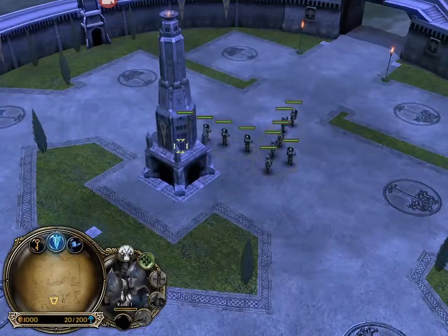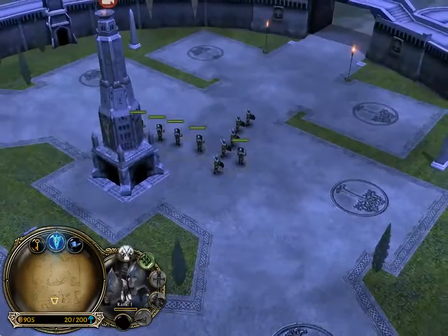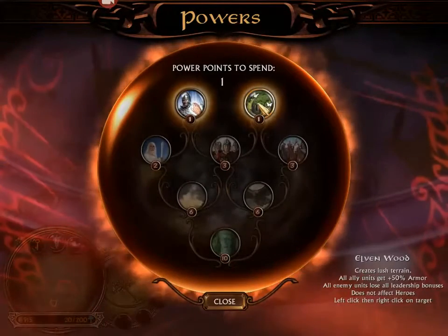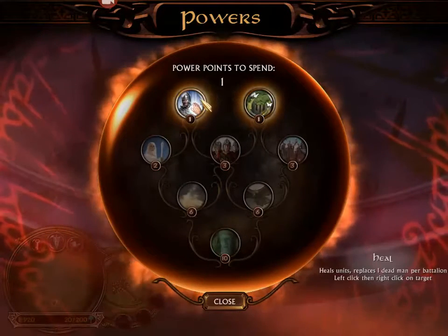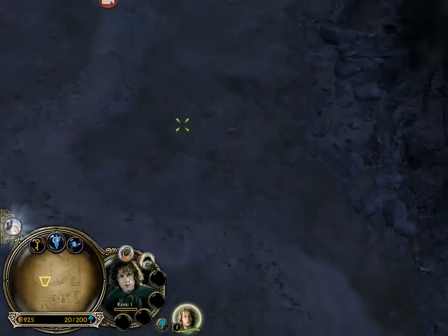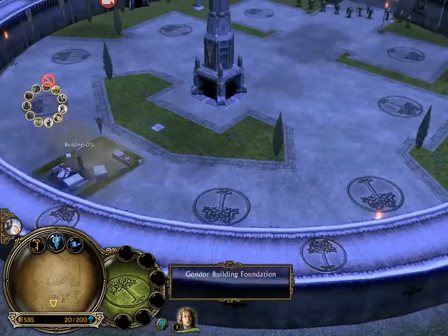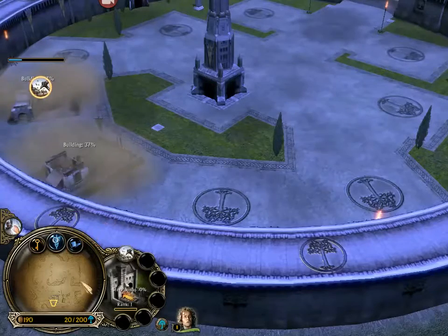This is what Gondor looks like. We've got half-armored soldiers this time instead of peasants, so they should be better fighters. The power points — I could get Elvenwood? It creates lush terrain, all allied units get 50% armor plus 200%. Pippin's my lead. I probably should have chosen a different map, because I know where they are. They should be defending their home.